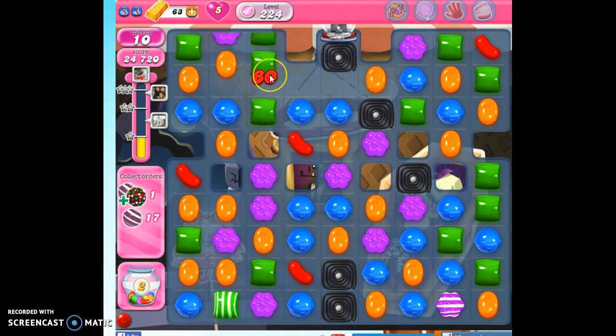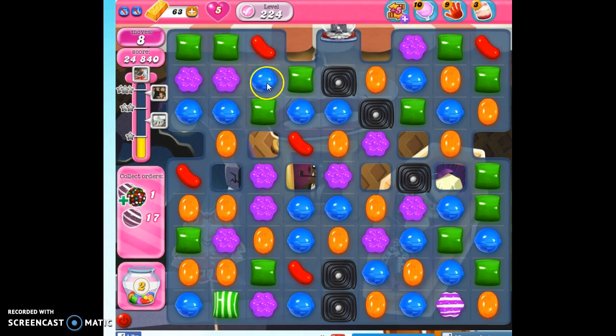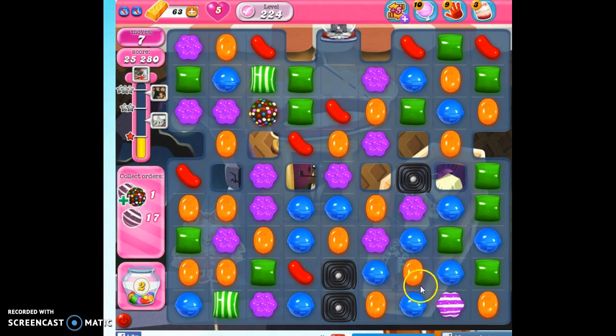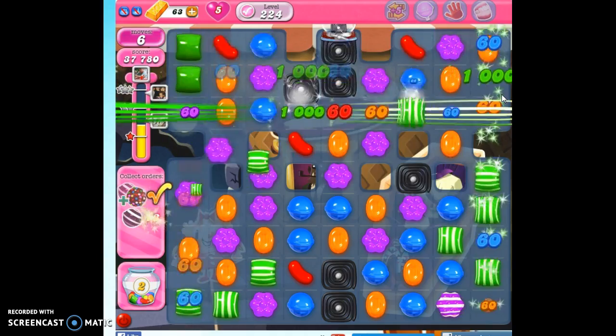Oh, look at that — looks like we should be able to make one here eventually. Okay, so now we've got our color bomb and we've got our striped candy. We don't have a lot of green on the board, but I'm afraid if I mess around with this too much it's going to go away, and I can make more striped candy — and that's pretty many.